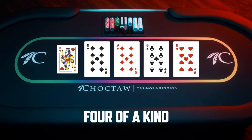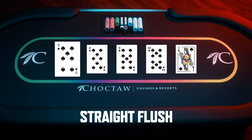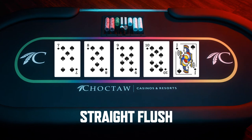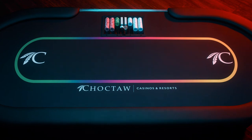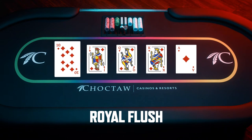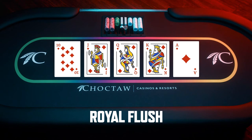Next is four of a kind, followed by a straight flush, meaning you have a straight — five cards in a row — that's also the same suit. This is really rare. And finally, the best of the best, the Darren Woodson of poker hands: it's the royal flush, a straight flush of the highest card values — ten, jack, queen, king, ace. The odds of this are one in 31,000. So those are the different hands.